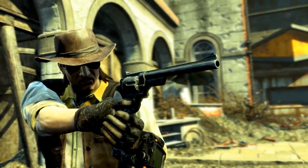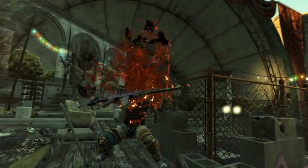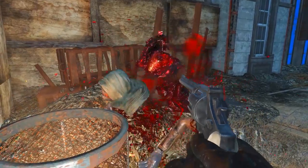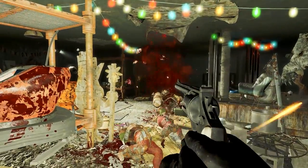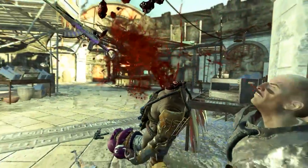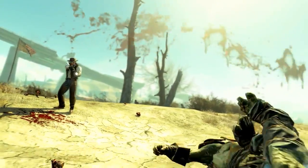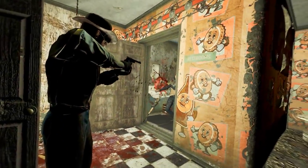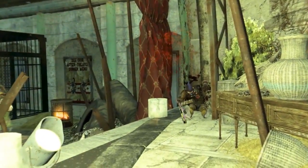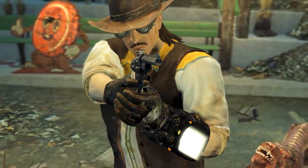Just like the .44 pistol it uses .44 rounds as ammunition, has the same fire rate of 7, and you can fire off a bullet about every second. It holds 6 bullets. The .44 pistol has a base damage of 84, whereas the Western Revolver has a base damage of 105 — so the Western Revolver already has a 21 base damage head start, which once you get all perked up makes a huge difference. The .44 pistol has a range of 119, whereas the Western Revolver has a range of 197 — a range difference of 78 in the Western Revolver's favour.